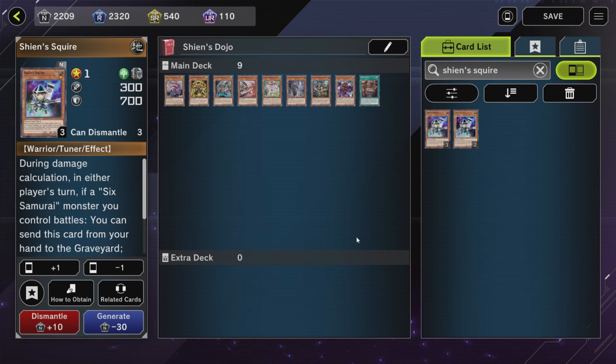The sixth way to Special Summon Assault is through Dojo and one of our Six Samurai monsters. We're going to play the Dojo and summon out one of our Six Samurai monsters, and then with that one Bushido counter, we're going to Special Summon the Squire from our deck.